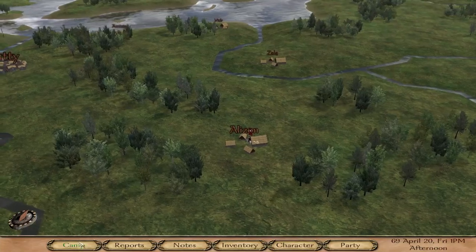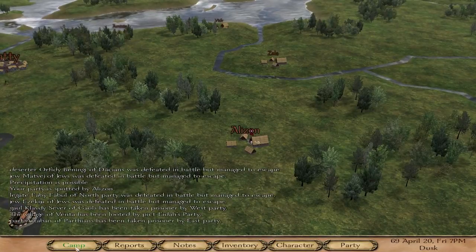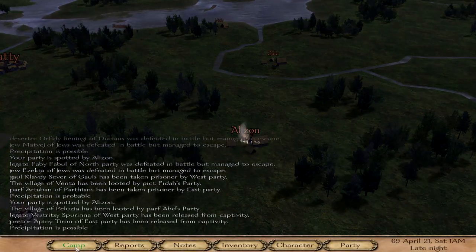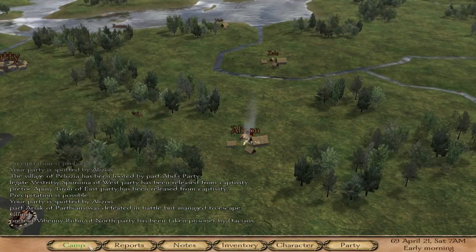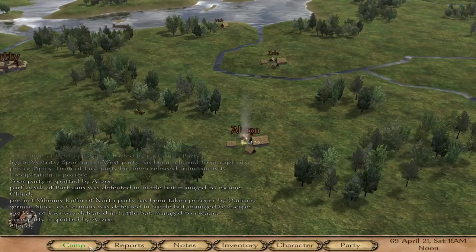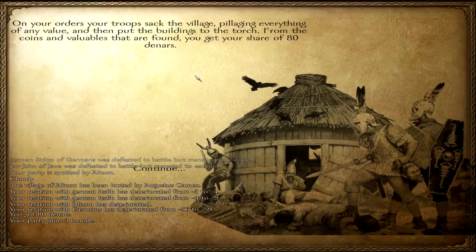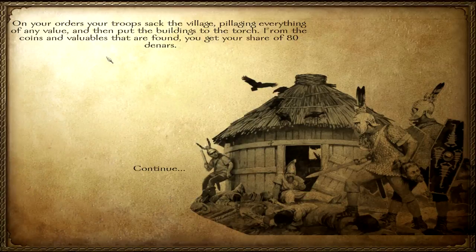There is some movement in the upper part. A caravan is heading my way — it's probably a military caravan. On your orders, your troops sack the village, plunder everything, pillage anything of value, and put the buildings to the torch. From the coins available, you found a share of 18 and a half with rich people.